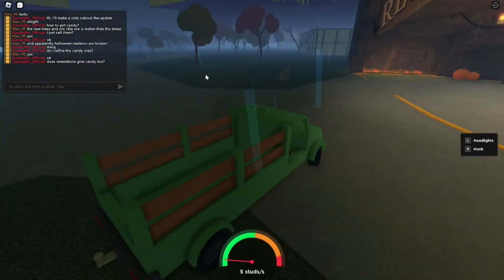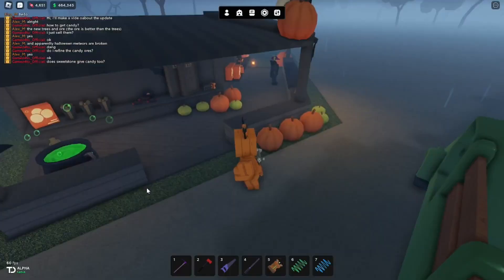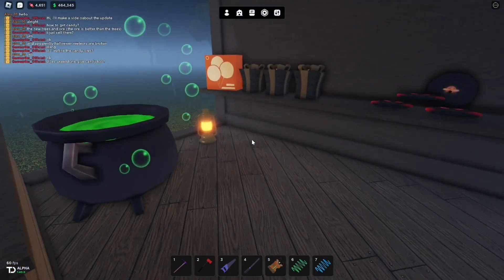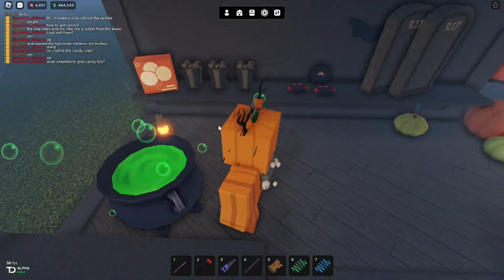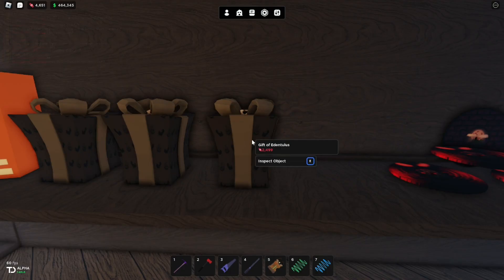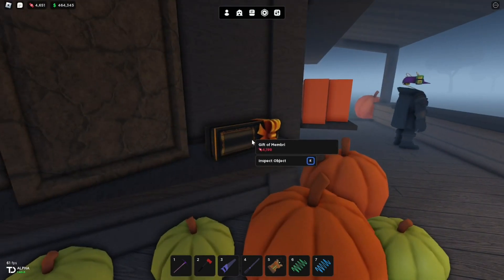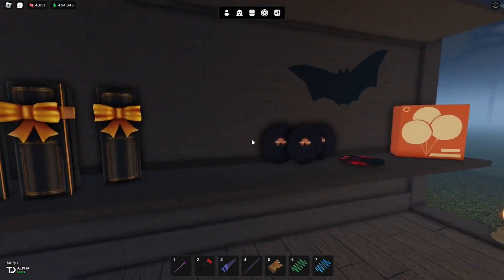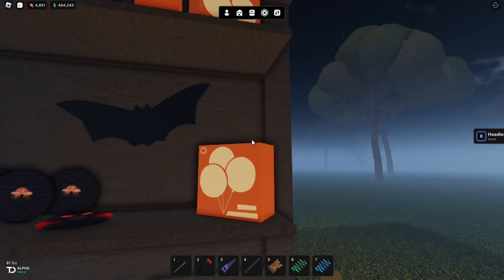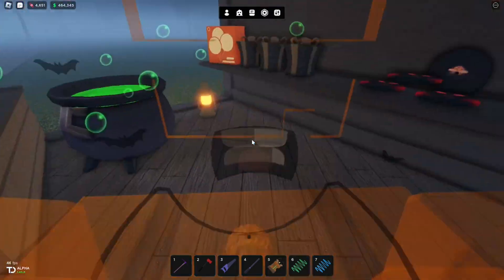So let's see if we can buy some gifts over here. I want to buy two of each. Let's take a look at these items here. You can buy the cauldron, there is this one — the gift of something, the gift of memory — and then there's a bunch of pumpkins. I only really care about the gifts, not really anything else. Maybe the Halloween balloons too, but let's buy a gift.